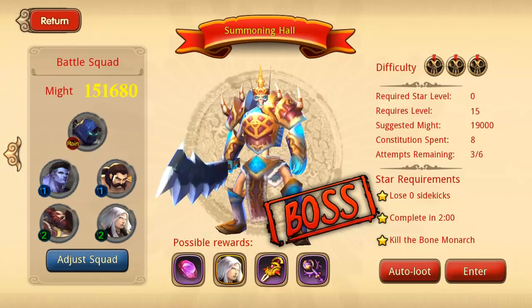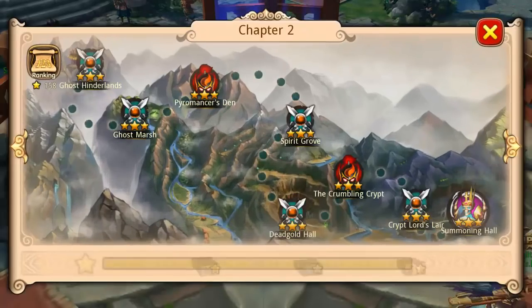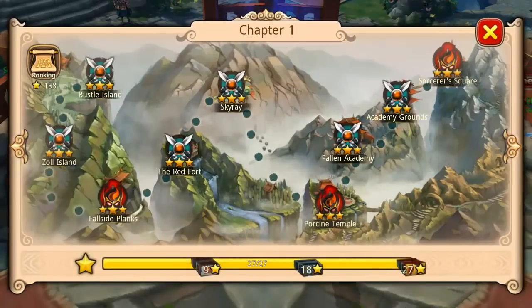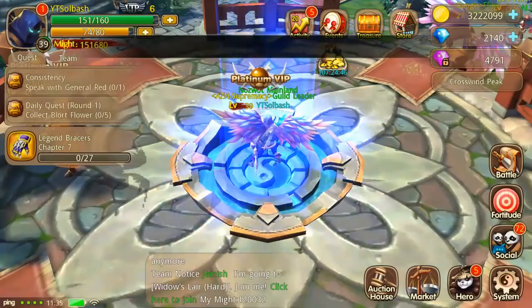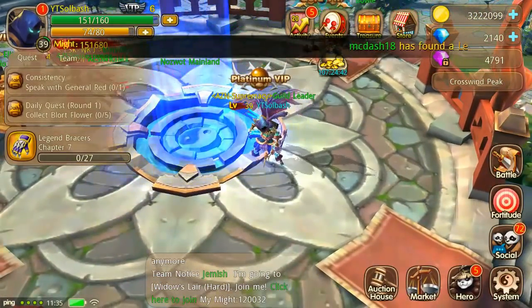I'm taking this from the book they did with Tai Chi Panda — you wanted to farm the pets daily. So what I've been doing is farming nothing but hero shards basically every day. I'll pop over to chapter one and there's one there that I'll farm. It's just nothing but hero shards and I do that with every bit of constitution they give me daily.